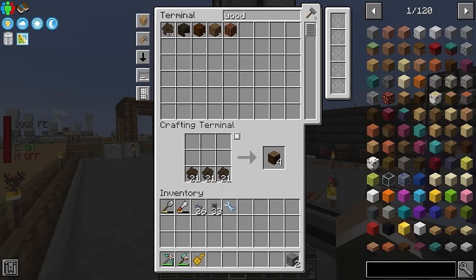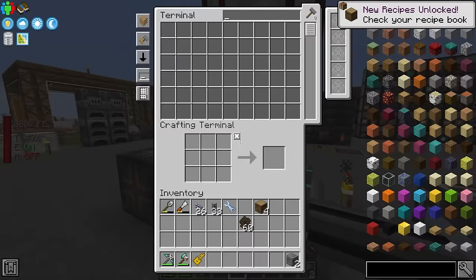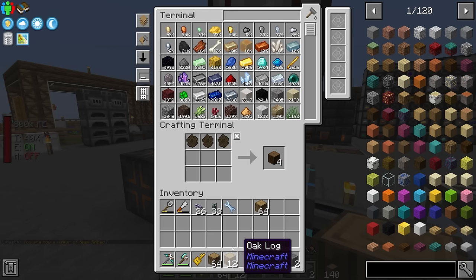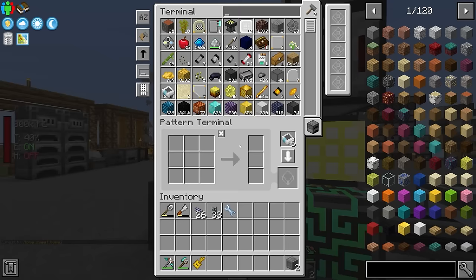For some reason, there seems to be a visual bug specifically with the AE2 crafting terminal. If I come over here and do this, I get oak logs, whereas if I do the exact same thing inside the crafting terminal, it shows spruce logs, but it actually crafts oak logs. Small little glitch, but it works nonetheless, and so basically now we can just do this to get a ton of wood very quickly because we have it constantly coming in passively.